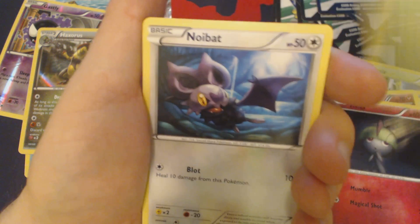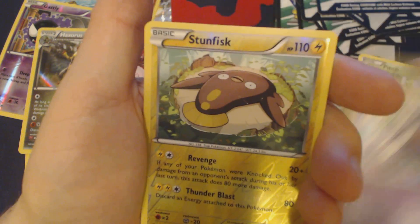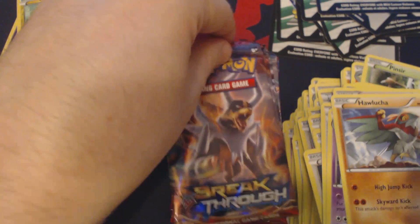Magnemite, Ralts, Chespin, Noibat, Piplup, Starmie, Buddy-Buddy Rescue, Kirlia, Reverse Holo Stunfisk, and Hawlucha.